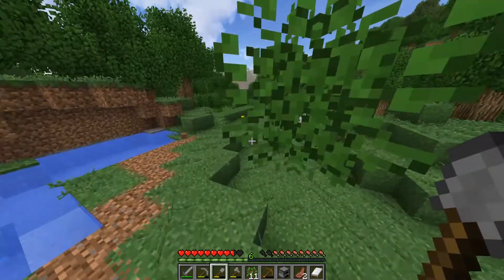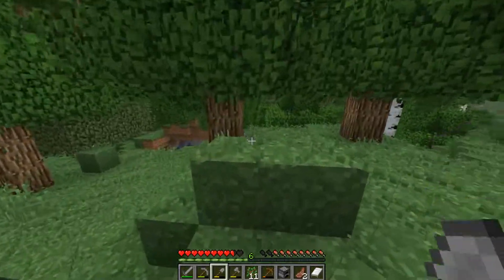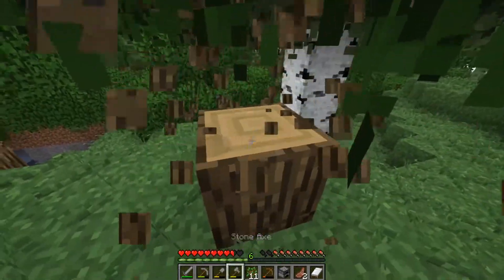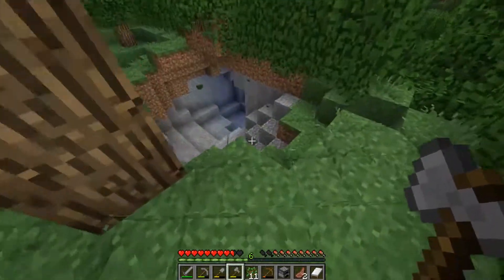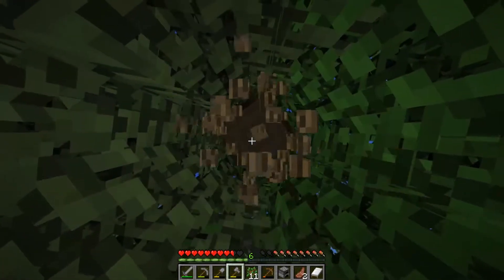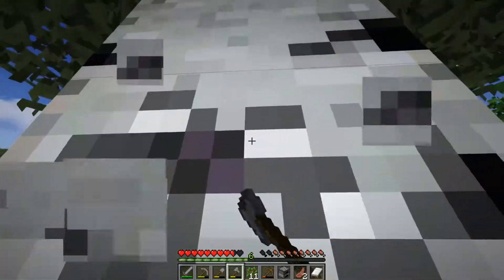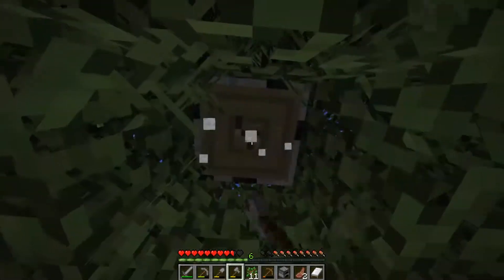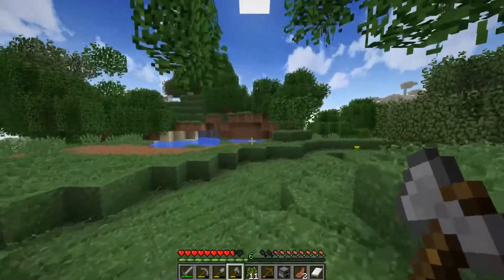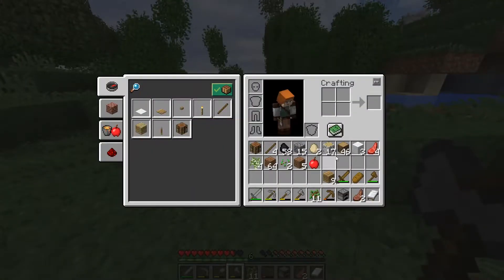Anyway, we've got a little clearing right here that should be good to get a little base started. I'm a huge fan of this terrain generation - it's so cool, it makes the world look so much more interesting with that smooth terrain. We've got a little cave right there too, which is going to be awesome. We've got about 58 coal from earlier. I'm just going to clear out a few trees, smooth this area out a bit, and plop down a little starter home.